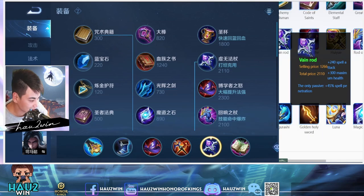The second-to-last item is Vein Rod. You mainly want Vein Rod for the 45% spell penetration. For the last two items on any mage hero, you're going to want spell penetration because by late game everyone has built up their magic resistance.